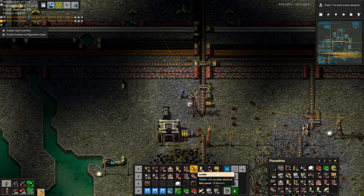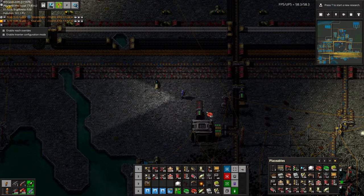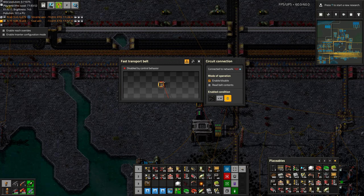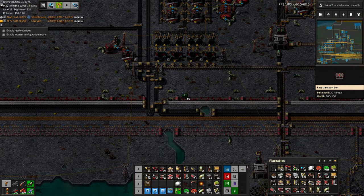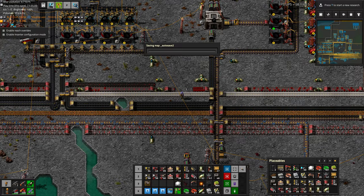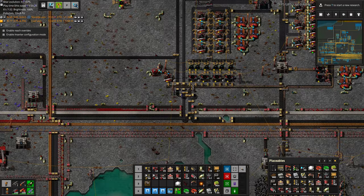The output belt can be a yellow belt. There's the belt going out, and for the train — circuit network, same as the others. Coal is less than 2,000: turn on. It looks like this path here will be good. We can do a nice long underground belt right here to cross all of this — awesome, in comes the coal. So that disaster is averted.